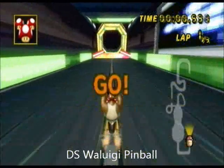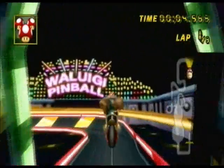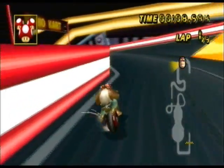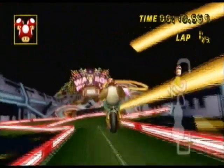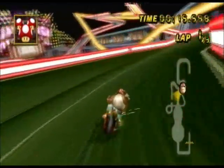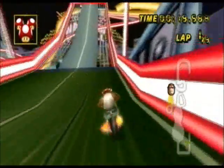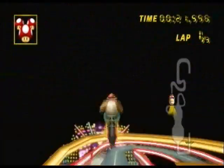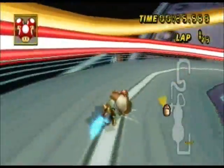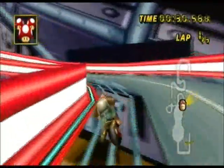Number 24 is DS Waluigi Pinball. This track looks almost exactly like the original — all the colors, background objects, and everything looks exactly like how it did in the DS version. The only thing that's really missing is the bumpers towards the end of the level. This is a lot of people's favorite track in the DS version, but personally I think it's just a really overrated track.